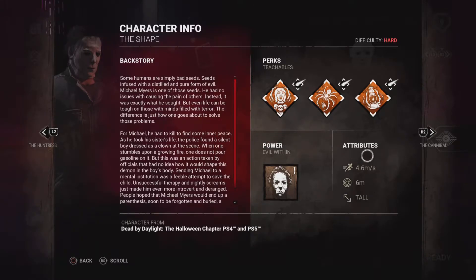Michael Myers is a stealth killer. He runs at 4.6 base speed, which is pretty much everyone's speed. He has a terror radius of 6 meters and he is a tall killer.